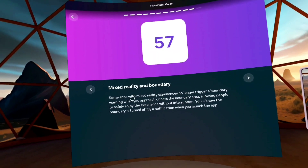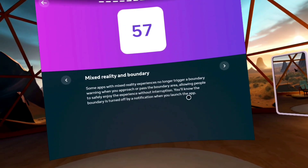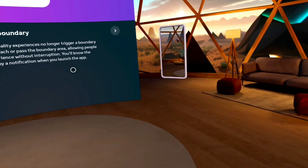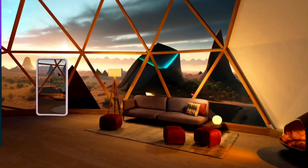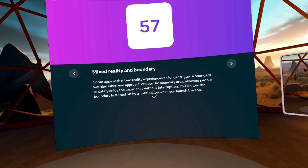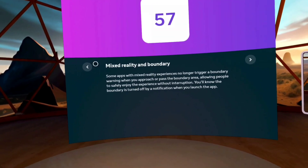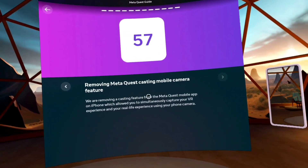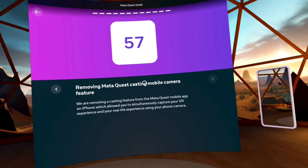Mixed reality: some apps with mixed reality experiences no longer trigger a boundary warning when you approach or pass the boundary area, allowing people to safely enjoy the experience without interruption. So if I'm playing a game where I see my room, it takes the boundary off — I assume. I don't think I have any games that do that. I still want to take this Quest headset outside to see what it's like in a really large boundary-less area. They're also removing the Meta Quest casting mobile camera feature — something I didn't even know about, so fair enough.